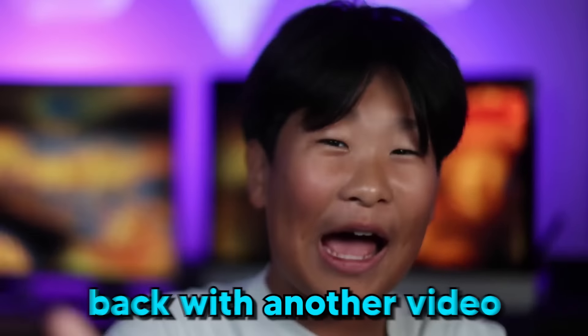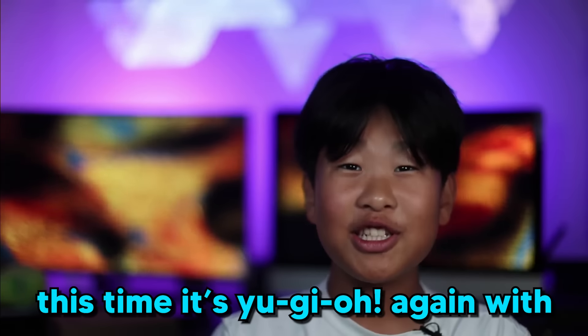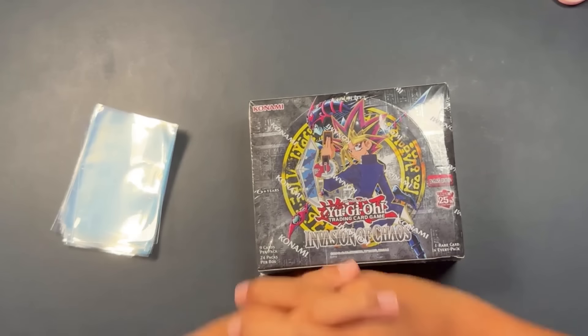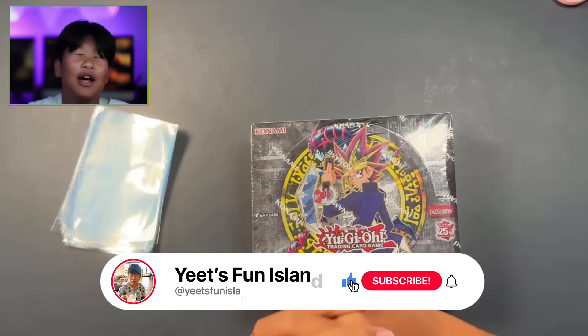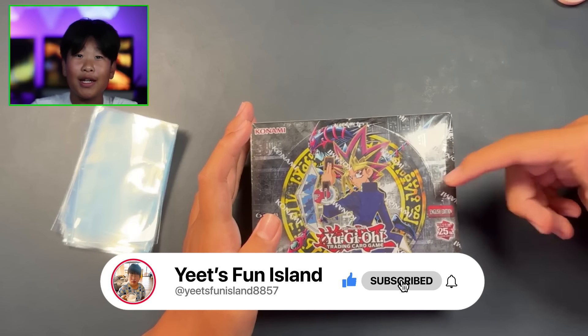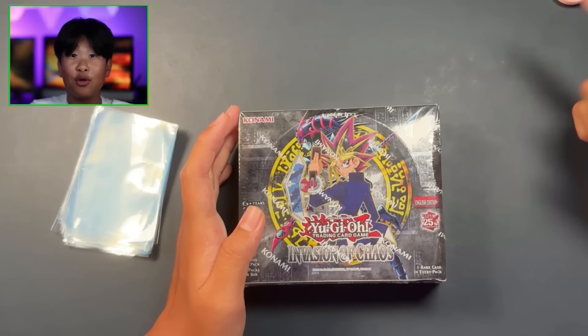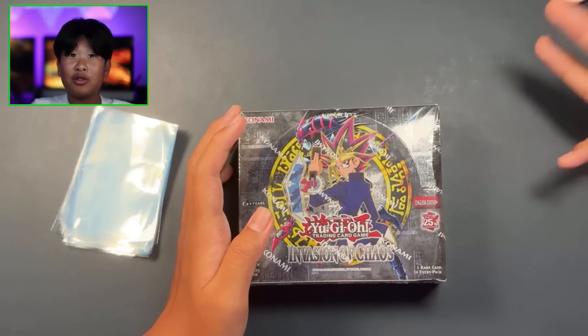Hey guys, today we're back with another video - this time it's Yugioh again with Invasion of Chaos. You might be wondering, isn't this set like 20 years old? Yes, it is a very old set, but for the 25th anniversary I think they reprinted the really old sets such as Legend of Blue Eyes, Spell Ruler, Pharaoh's Servant.